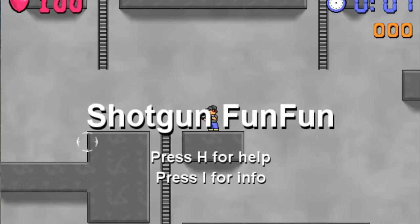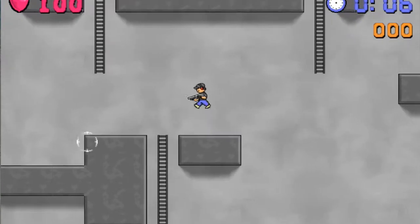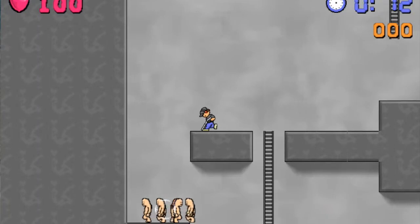The first cheat is type 'dontspawn' — no space — and that will spawn the zombies quicker, as you can see.